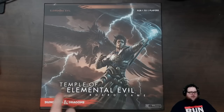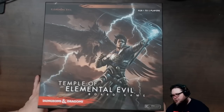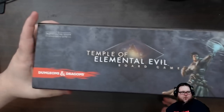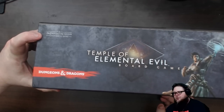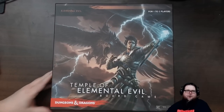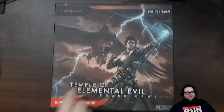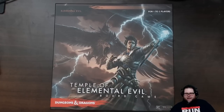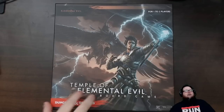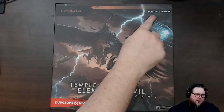We're going to unbox the Temple of Elemental Evil, which is the fourth box game for Dungeons and Dragons in the D&D Adventure System cooperative game. This is the fourth game after Castle Ravenloft, Wrath of Ashardalon, The Legend of Drizzt, and then the Temple of Elemental Evil. Because this is a fifth edition game, it came out in 2015, however the mechanics for these cooperative games are in fourth edition.